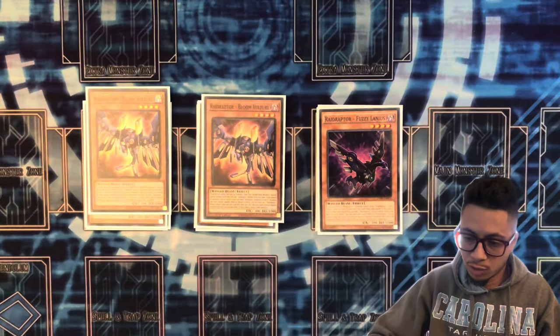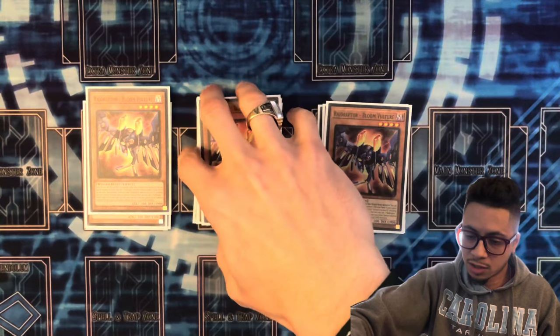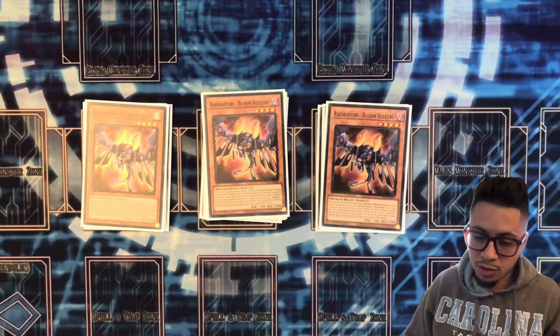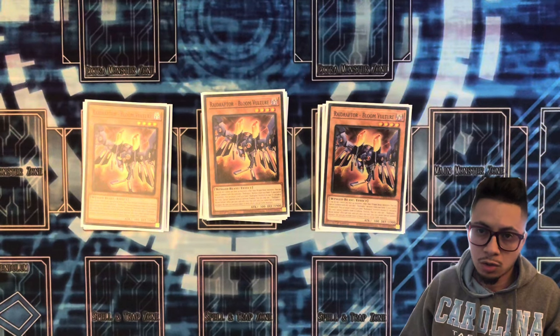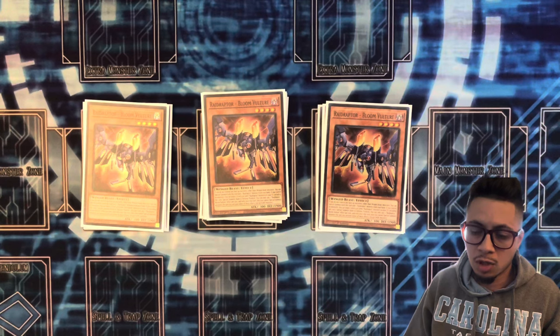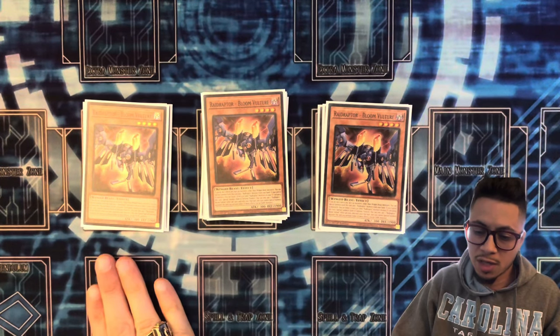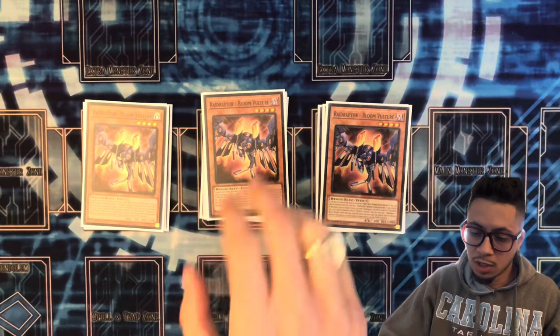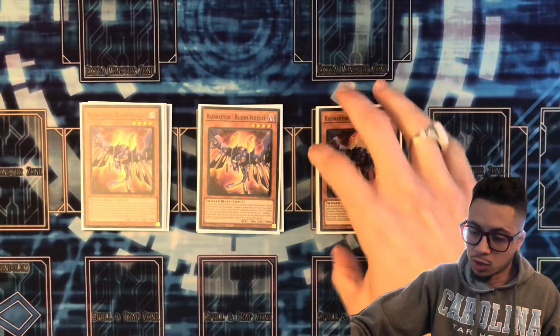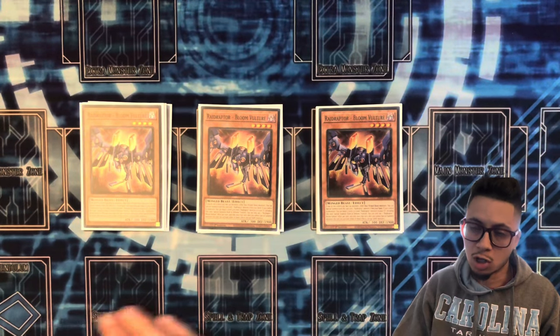We also play three Bloom Vulture — another fantastic extender. This card says if you do not control any face-up monsters other than Winged Beast monsters — and it does include having no monsters on board — you get to special summon this and another Raid Raptor from your hand. So this can get two monsters on board quite easily, and that's what allows you to go into your Xyz plays, because they're all level fours.